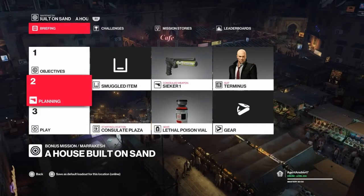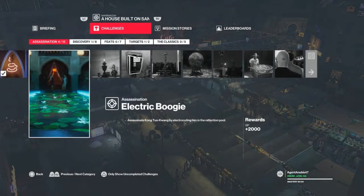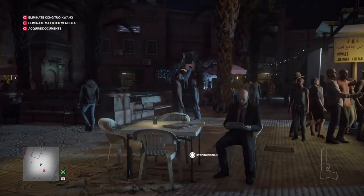Hello and welcome back once again to Marrakesh and A House Built on Sand bonus mission. Today we're going to take care of the Electric Boogie challenge, where we need to kill Kong with electricity.